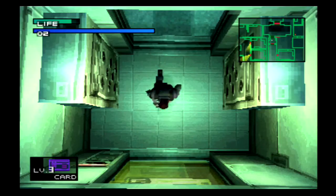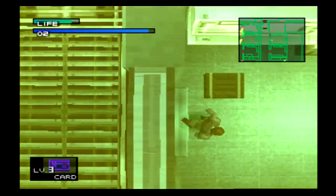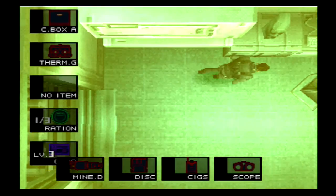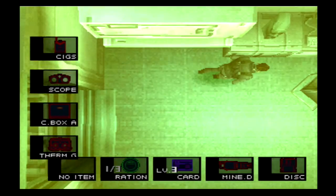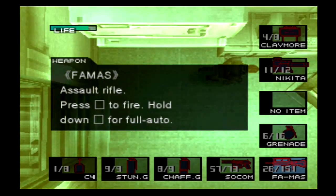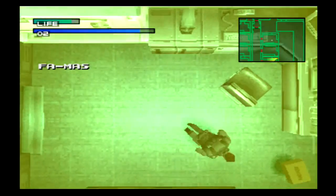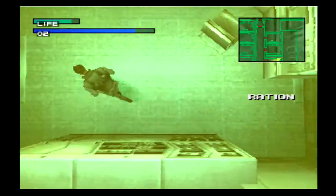There we go, let's go back in. We need to be quick, or we can find — yeah, this. Wait, is that a weapon? Yeah, that's a weapon actually. The FAM-mass — it's a good gun, it's an automatic kind of gun. It's pretty good. We'll save that there. Another ration, always welcomed.